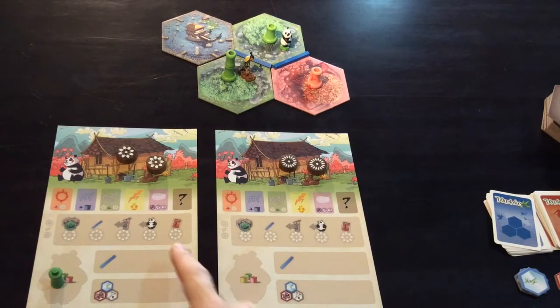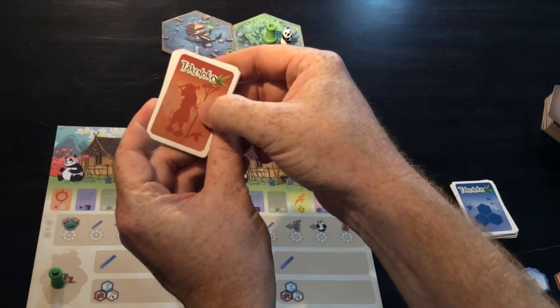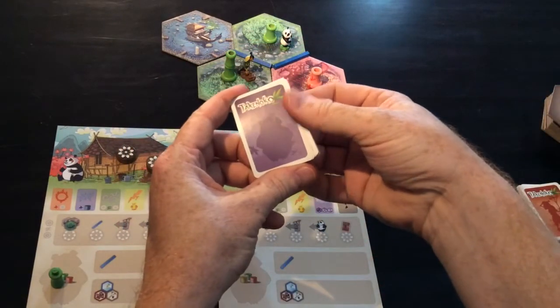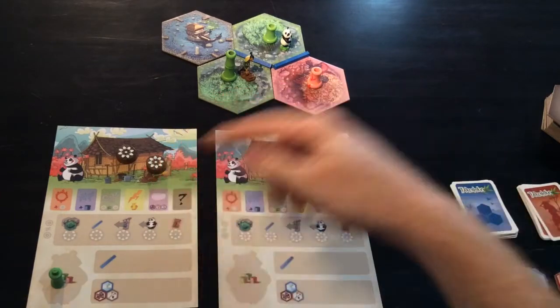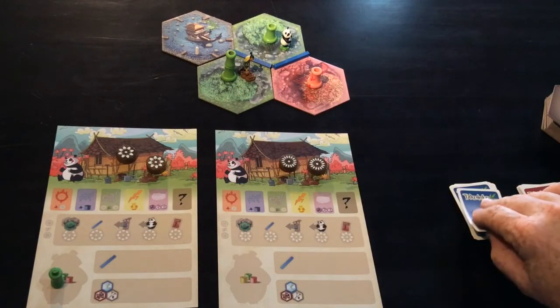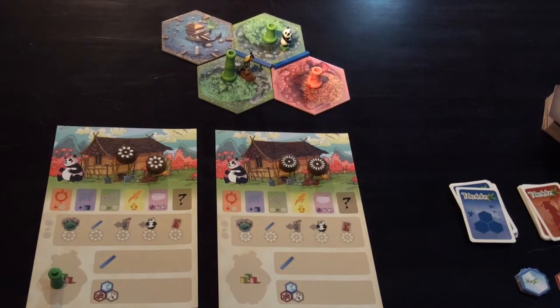The fifth action is to take a card. There are three different piles of cards: cards that have tiles on them, cards to do with the gardener dependent on the size of bamboo, and cards with the picture of the panda dependent on the colors of bamboo the panda has eaten. When you take that action you'll take one card from the top of one of those decks.